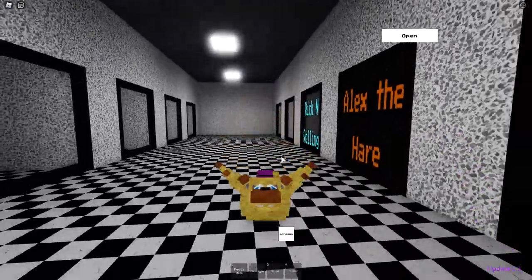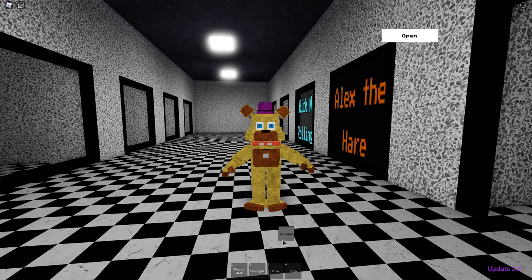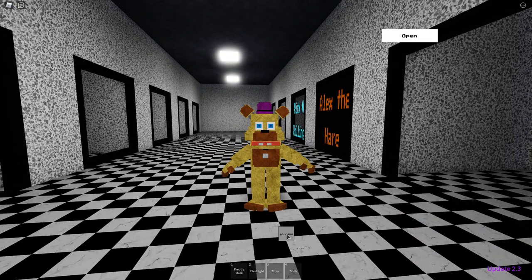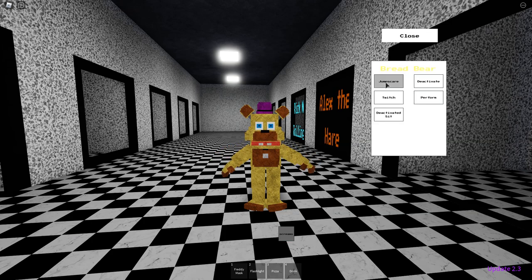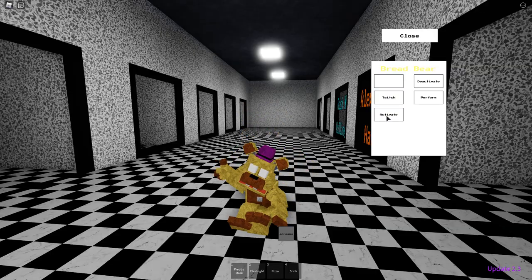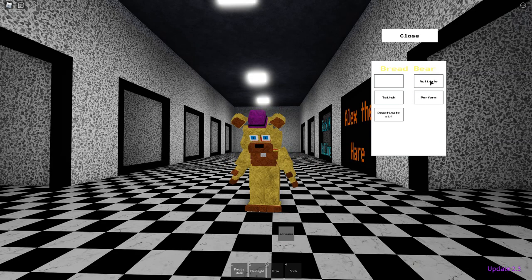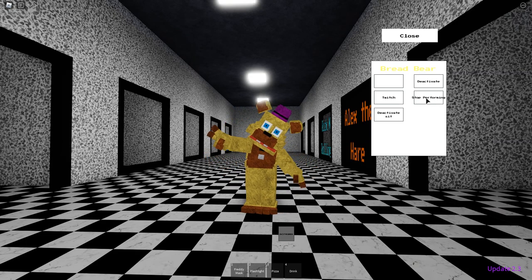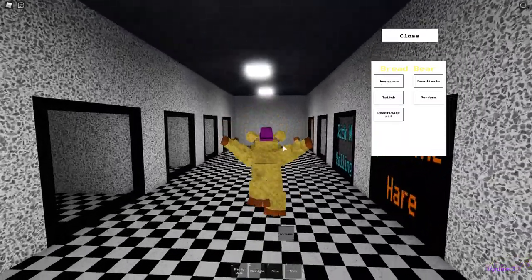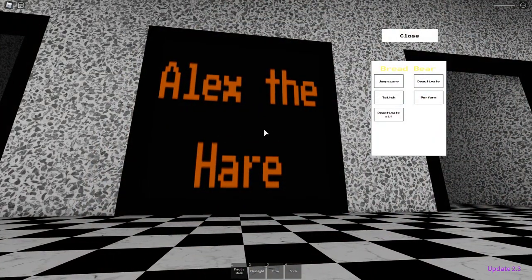You get Bread Bear for the Rick and Rolling badge. Oh, look at the way he jumps — he belly flops into the ground. It has a screams option, but I have sounds off so we can't hear him. There's a jump scare, a twitch, a deactivated sit, and a perform option. What is he doing with that hand? You stop it, Bread Bear. We have a deactivate and a perform. There he is everybody — everybody's favorite, Bread Bear. Very weird animatronic. At least we have a fast way to reset now, so that's kind of cool.